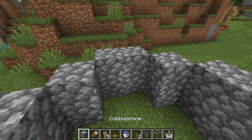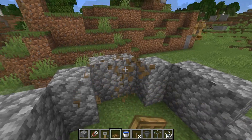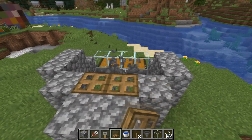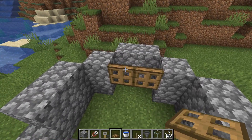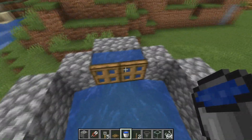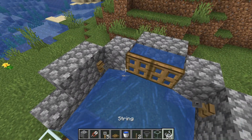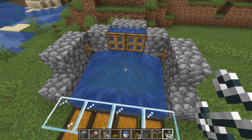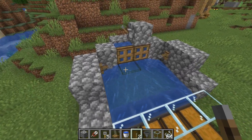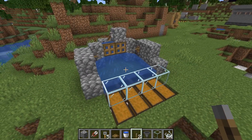Now you need to place some trapdoors here, but make sure you place them in the correct direction — not the wrong way. Place them in the other direction like so, and make sure they are open. Then get some water and place two water source blocks behind this set of trapdoors. Next, get your tripwire hooks and place them here, then place some string so that they are connected above the trapdoor. Finally, place a block with a lever on it, and activate the lever once so it's in the on position. The machine is now primed.